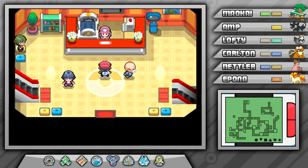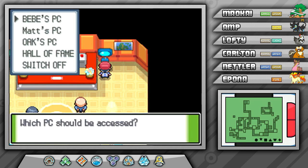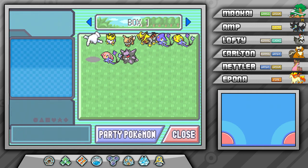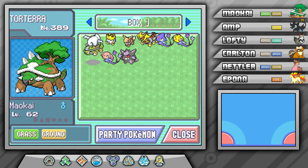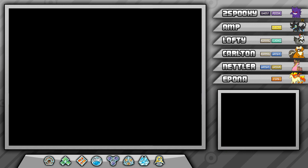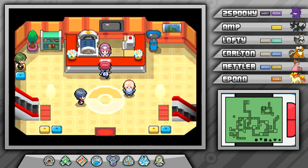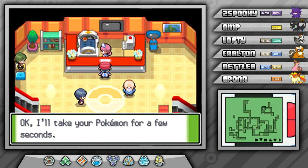First, I actually need to go bust Two Spooky out of the box so we can use him to put Heatran to sleep. I'll deposit Maokai since he's really not going to be helpful in the Heatran battle. Let's get Two Spooky back in the party. I think that's really all I need to do here — let me go heal the team just in case. I'm pretty sure everyone's at full health, even Two Spooky, but let's heal them up real quick.